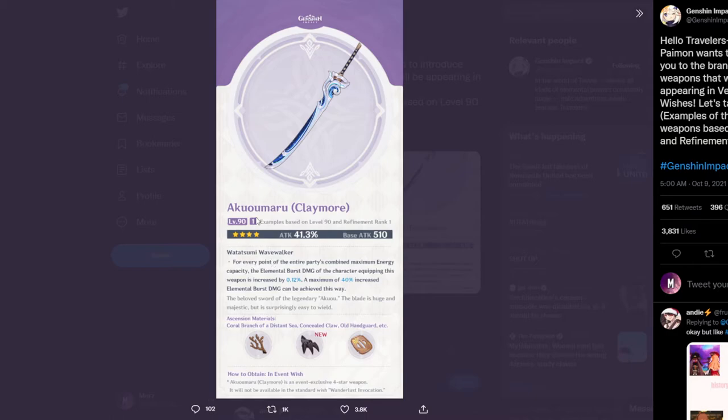For every point of the entire party's combined maximum energy capacity, the elemental burst damage of this weapon is increased by 0.12%, up to a maximum of 40% at R1. At R5 this would be 0.24%, so a maximum of 80% — that's a lot, and that could be pretty good.